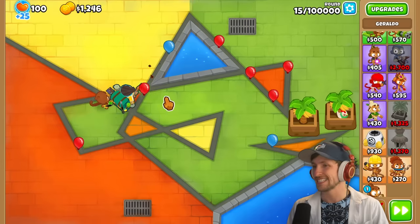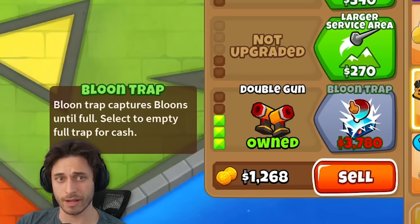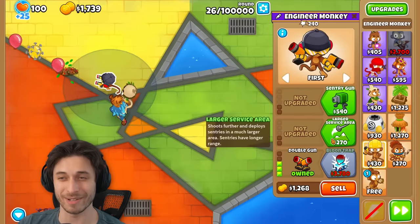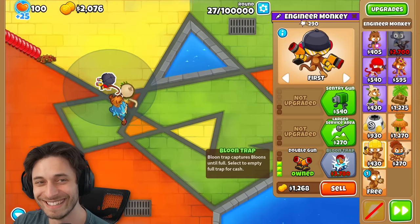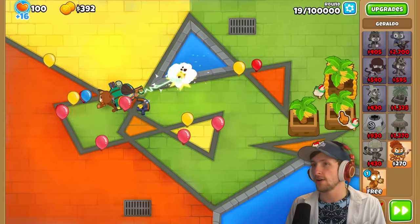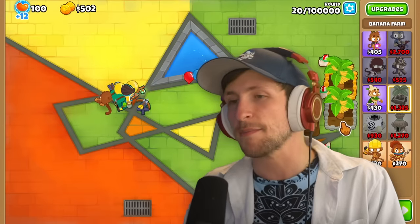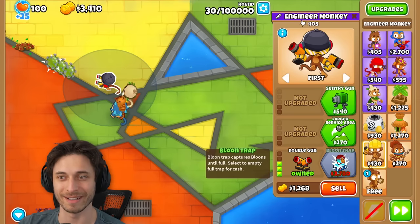I'm going to go ahead and do that. I need money for Huraldo. I'm just getting this balloon trap down. Hopefully it'll be enough. Oh, I don't have camo detection. I'm scared, Saber. Actually, Zeely kind of had camo detection. I'm scared. I have yet to see regrows — what round do they come out on again? I don't know. Don't talk to me.